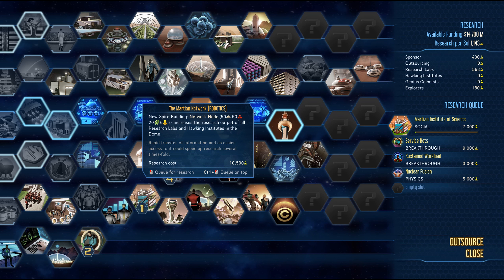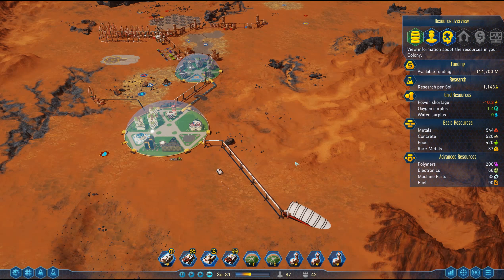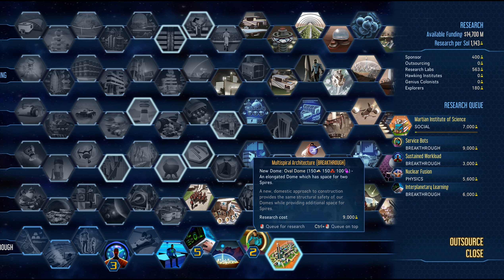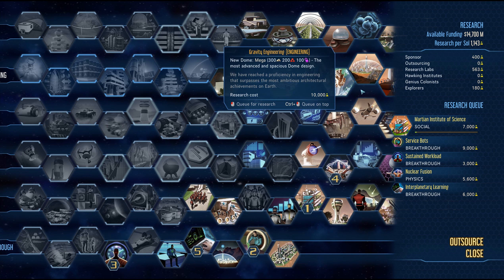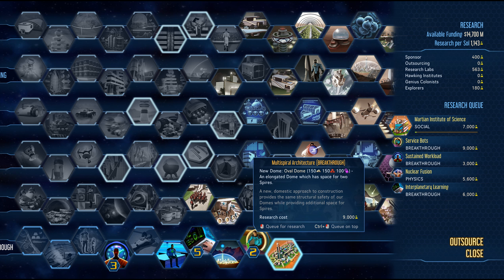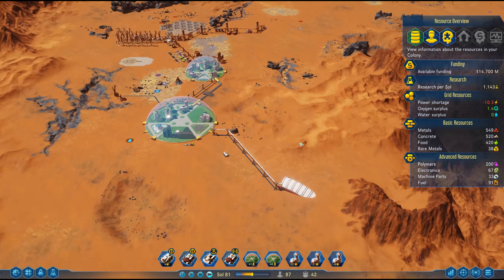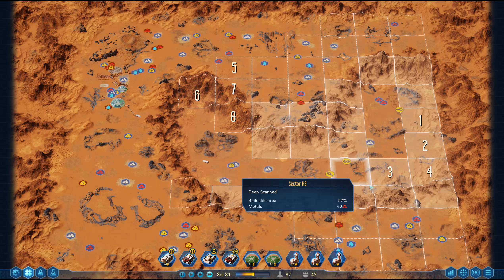Network node increases the research output of all research labs and Hawking Institutes inside the dome — wow, that is actually worth it, we will definitely get around to that one. Luckily, fingers crossed, we haven't had any disasters. Schools can now train workaholic and hippie traits — that sounds like a good system. Breakthrough discovered: multi-spiral architecture! For only 9,000 — forget the mega dome, that is a pretty cool design! Look how much space a multi-spired dome has — we are definitely going to be building one of those.